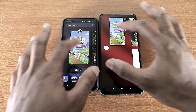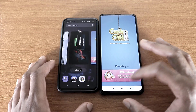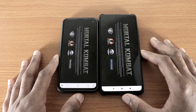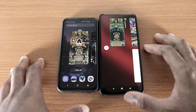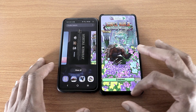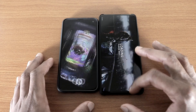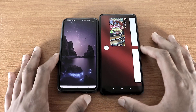Next is Candy Crush Saga, and this time both phones gotta reload. Next it'll be Mortal Kombat — both phones gotta reload. Next it'll be Temple Run 2 — again both phones gotta reload. Next is Trigger 2 — the S10e doesn't gotta reload, but the Redmi K20 Pro gotta reload.